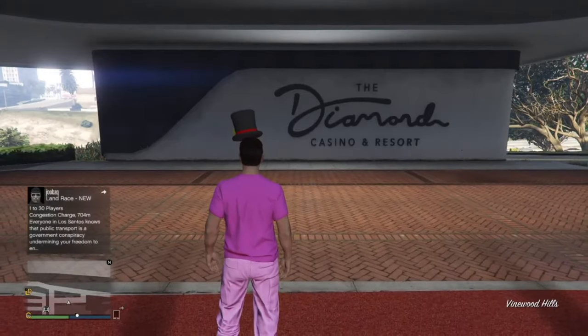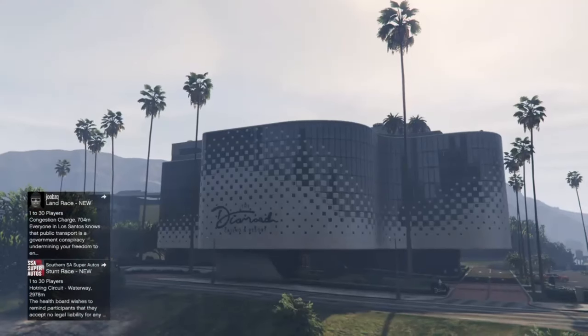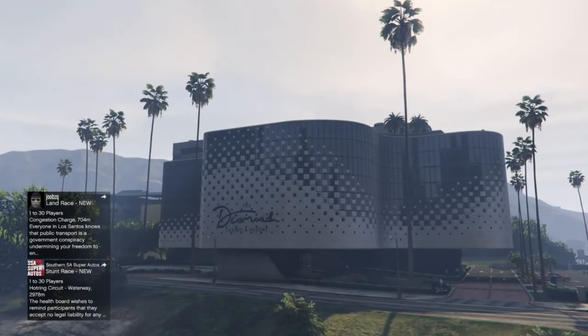Once you're kicked outside of your penthouse, go up to this circle right here, press X on casino, and it should put you off the radar.